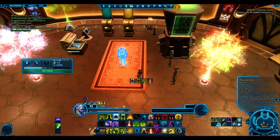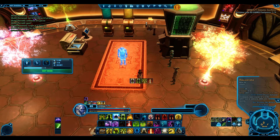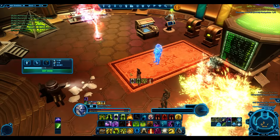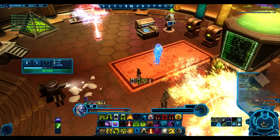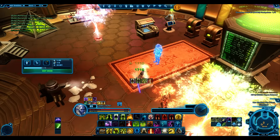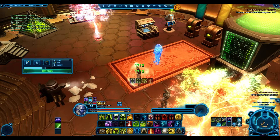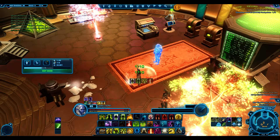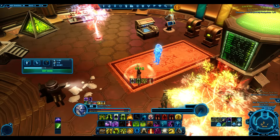Alacrity may be lowering the cost of Rejuvenate. Force Armor has a base cost of 45, but it still shows 26 here. This might just be the base class display - going into the healer spec must reduce the cost.